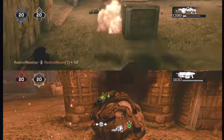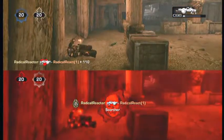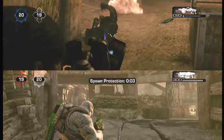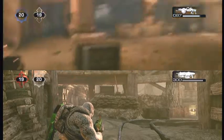We actually get the full down right there. It takes a few pumps, but knowing that you can take an enemy out of cover with the Scorcher that way, it's pretty cool. I think it's really funny how the Locust jumps up right there too — not sure why the jump happened, but it did.